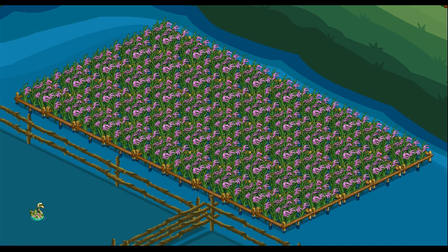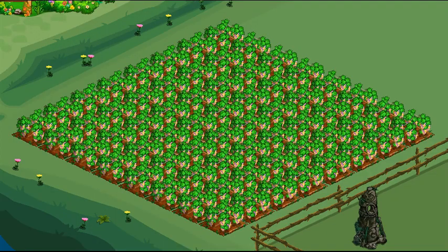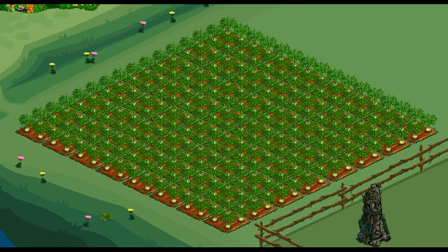Black Rice Paddy is a 12-hour water crop. The bushels are needed. Mixed Grape is a 12-hour land crop. The bushels are needed. Summer Fennel is a 12-hour land crop. The bushels are needed.